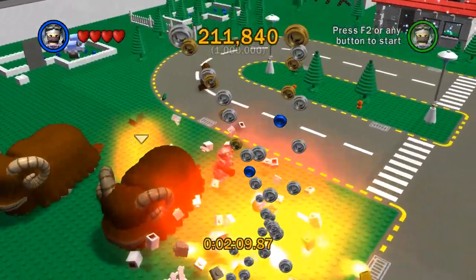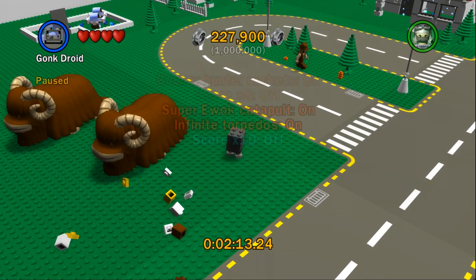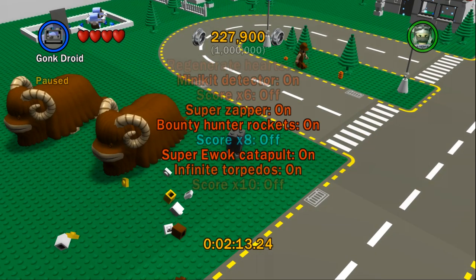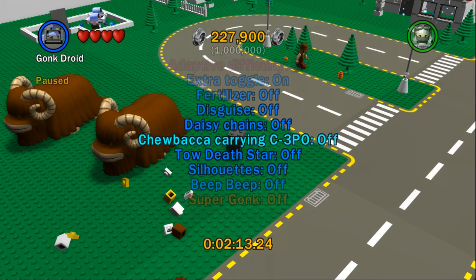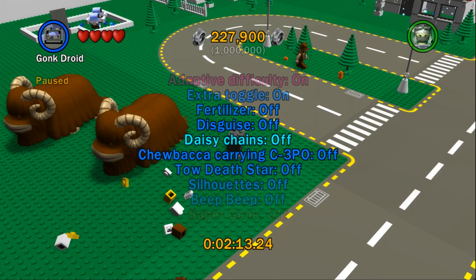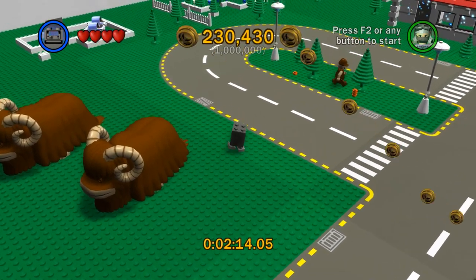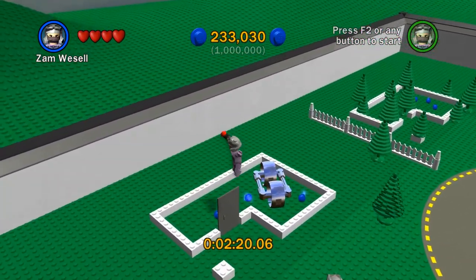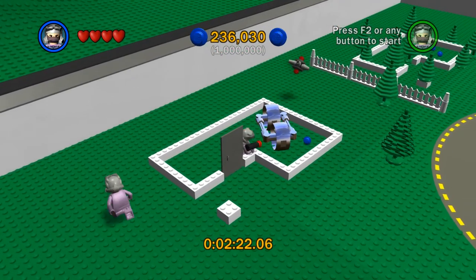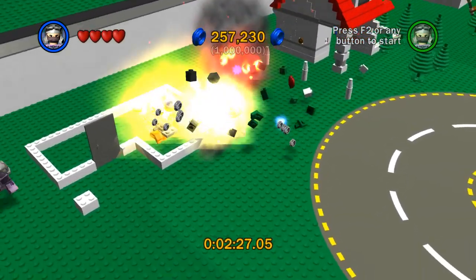What is going on overhead? I don't think we have the super gonk droid unlocked. Super gonk — on! Whoa, look at him go! He's still not quite as fast as the womp rat though. I destroyed a bunch of stuff over that way — just trying to destroy this. There it goes. Let's build fast — whoa, purple stud in that one! Oh look at this cool new car! Whoa, this house is being built.